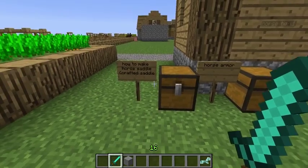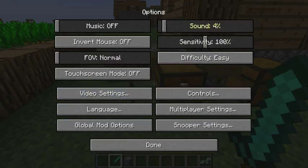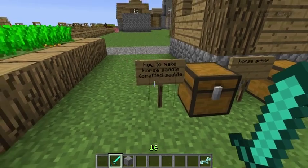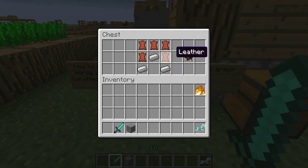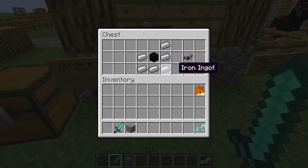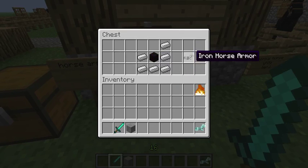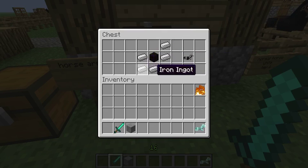First things first, you're going to want to know how to make a horse saddle — or crafted saddle as it's called. You need five leather and three iron to craft it. Horse armour is made by putting wool in the middle and then placing your choice of material — gold, diamond, or iron — around the sides. Once you have a tamed horse you just right click with the horse armour to equip it.